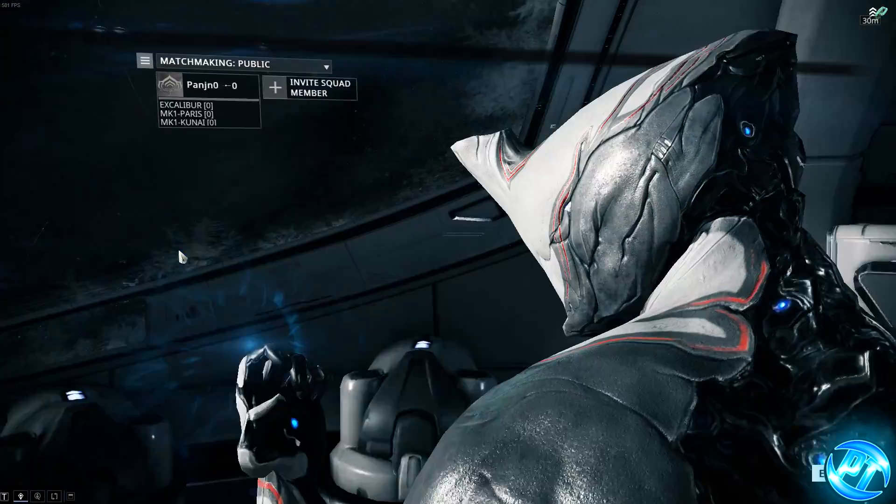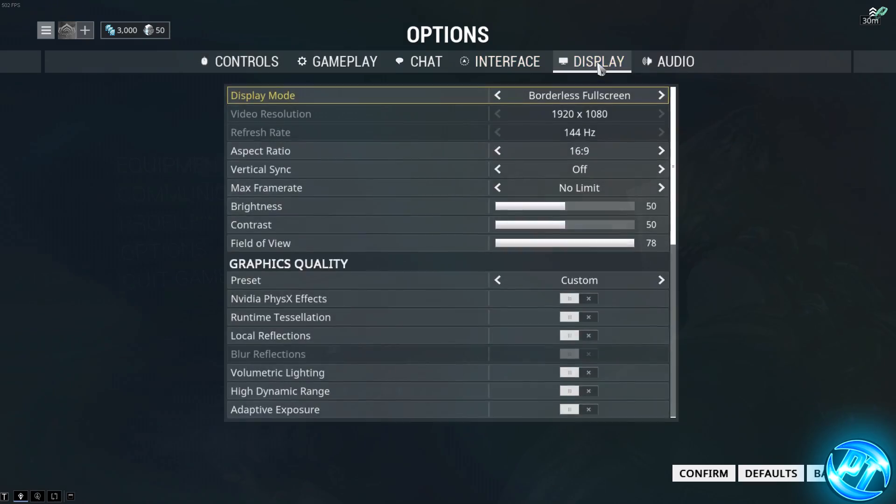Once in game, press Escape and go into the options menu, then go to Display. Set display mode to Full Screen. Set your resolution to whatever you currently run on — you can lower it for a frame increase if you find a good balance. Set refresh rate to your monitor's default, aspect ratio to Auto, Vertical Sync off, and Maximum Frame Rate to No Limit. Field of view, contrast, and brightness are personal preference.